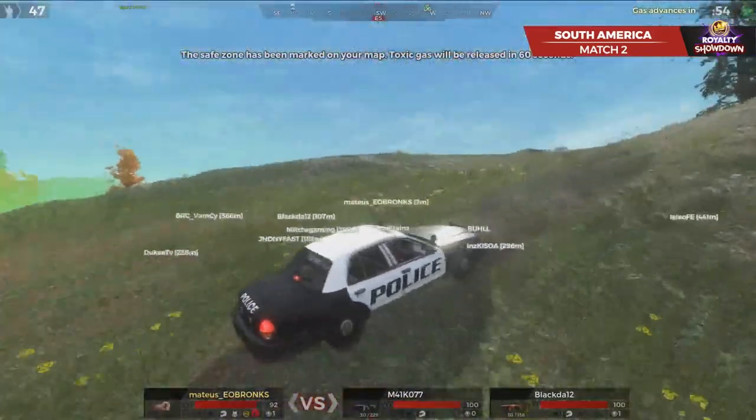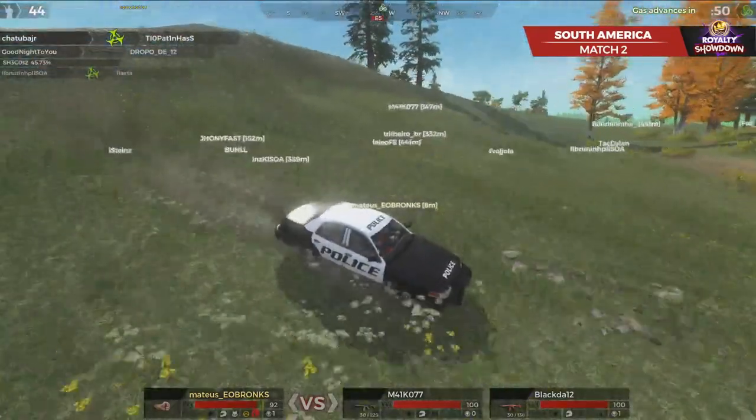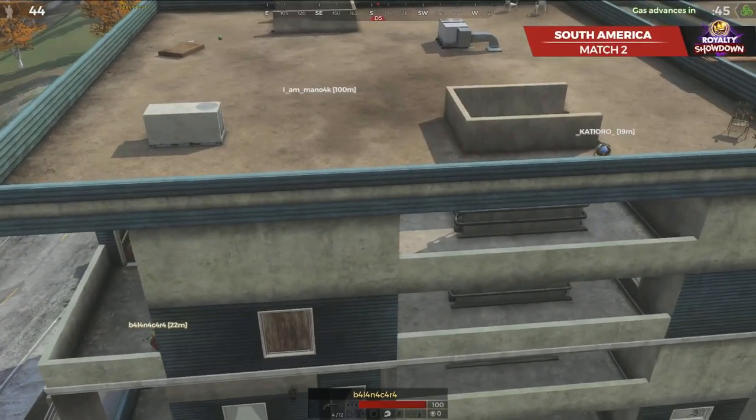Zeta is definitely one of those people that kind of showed up. He was sitting in a bad spot for the third person camera to really check that left corner, and it worked out really well for the other player. EO Bronx very close to that vehicle. Pisaki also just got eliminated — definitely not where he wanted to go out at. The gas doing work, takes out two players there almost immediately.